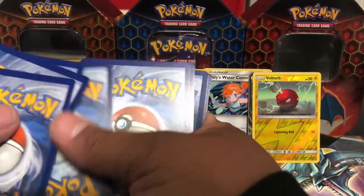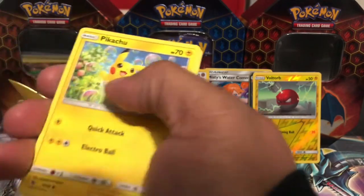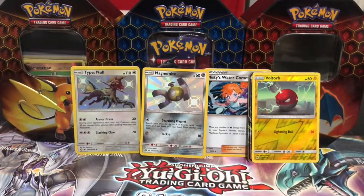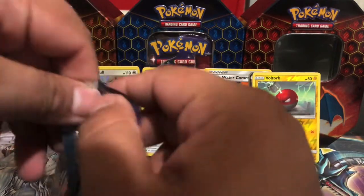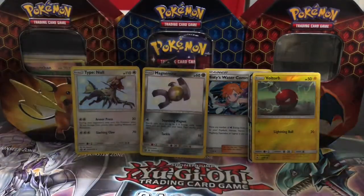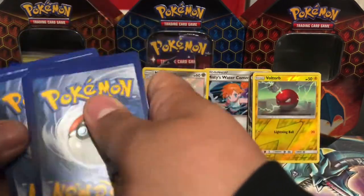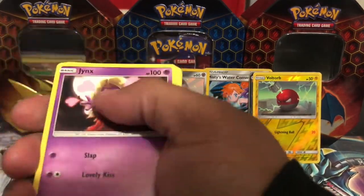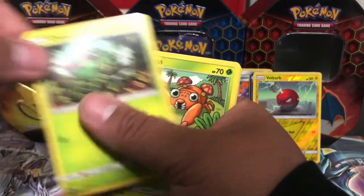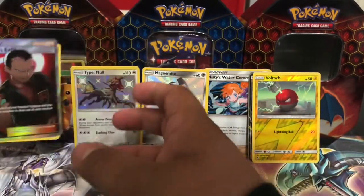This is the Gyarados tin, so we at least got something back already. Koga, Misty, Slowpoke, Pikachu, Charmander, Voltorb, Koffing, Staryu, and a Mew. Alright, last pack from the Gyarados. Jynx, Magmar, Sparks Grid, Pikachu, Clefairy, Jigglypuff, Caterpie, Paris, Drugs Training, Giovanni's Exile. Not bad — put that in the bag.